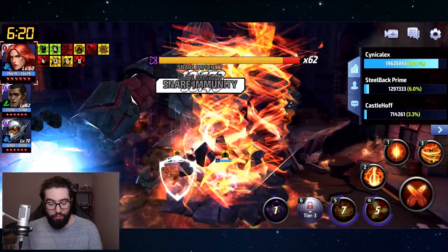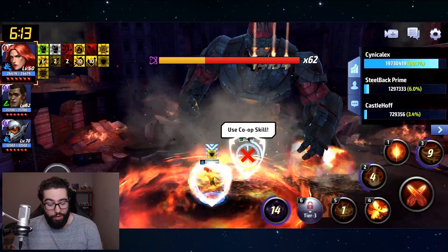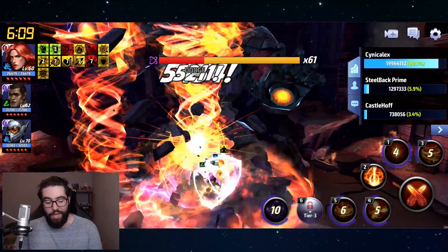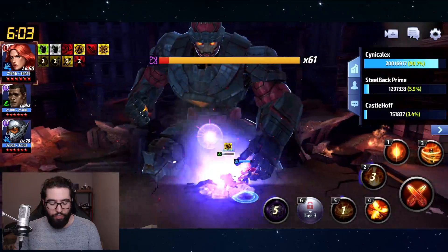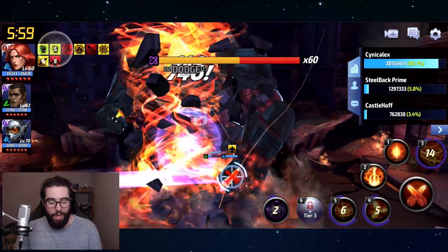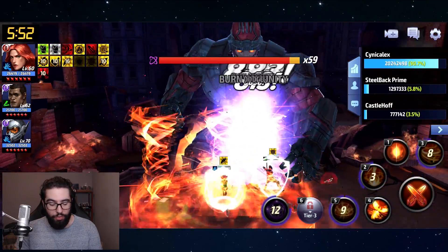I must have missed a part where he got healed. But you can see that Jean Grey with her classic Phoenix look — while yes, it's great that it's fire damage — you really only get meaningful damage from skills 5 and 4. Skills 1, 2, and 3 really don't do any kind of notable damage.